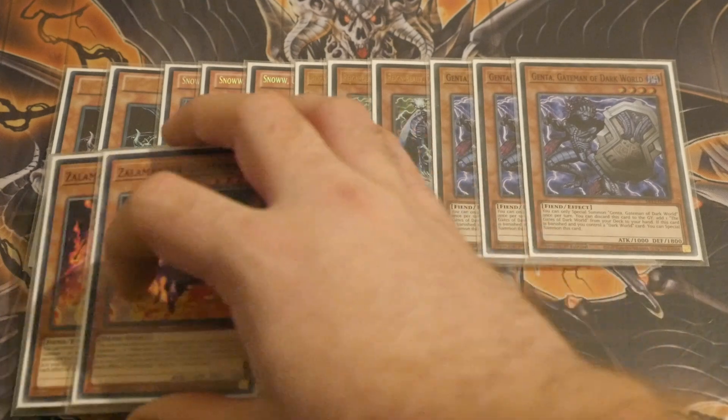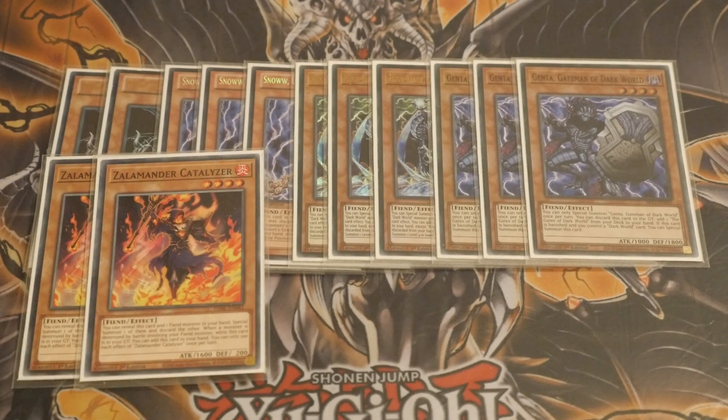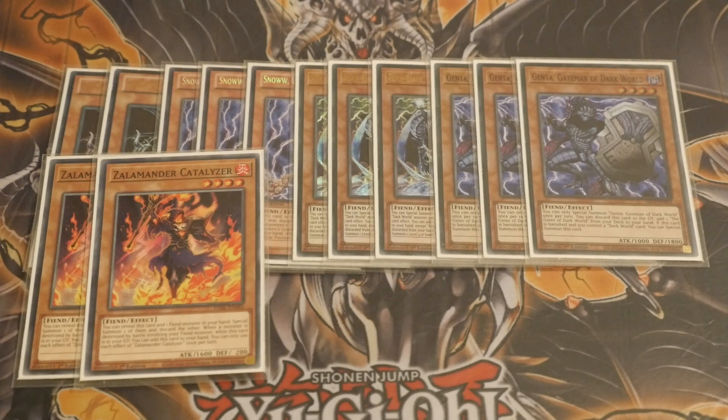Then we've got two Catalyzers. Catalyzer is really important in this build because without using the Dangers — and there is a reason we aren't using the Dangers — it also helps you trigger your cards. It gives you instant access to Rank 4s, which in this version, because you're going control, actually gives you a very powerful boss monster that not a lot of people are aware you can make in this deck, and causes your opponent a lot of issues.